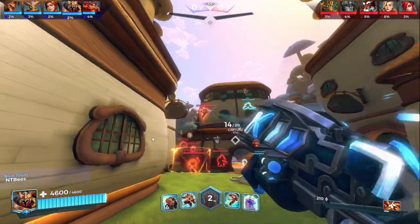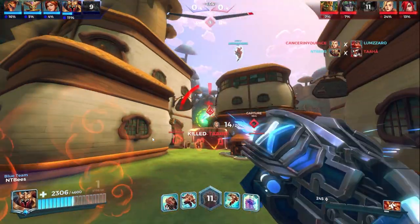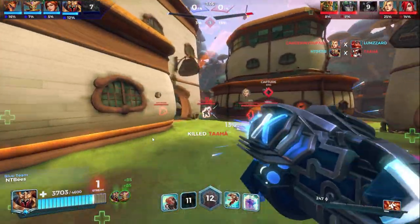Go full left, try and get an angle here. As soon as Tiberius takes the high ground, we're going to try and focus him, because as long as Ash's shield is up there's no point in trying to poke her. We do manage to get the kill there on the Tiberius.